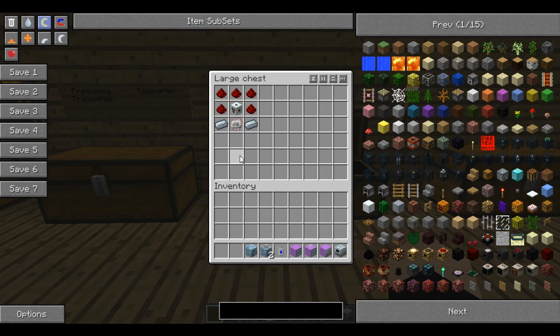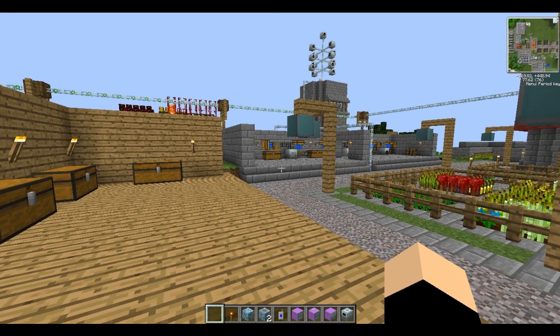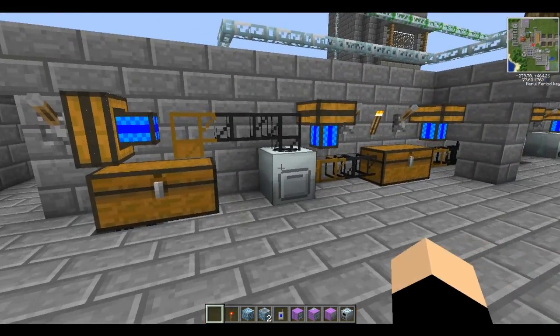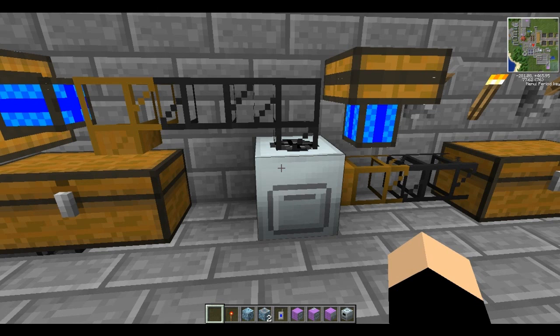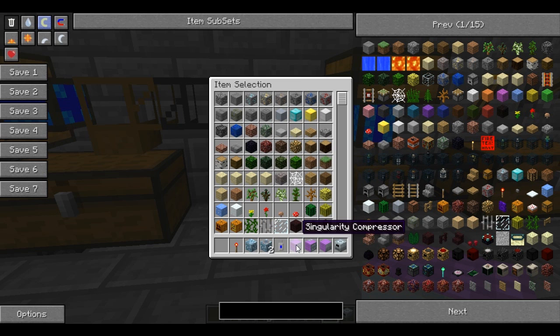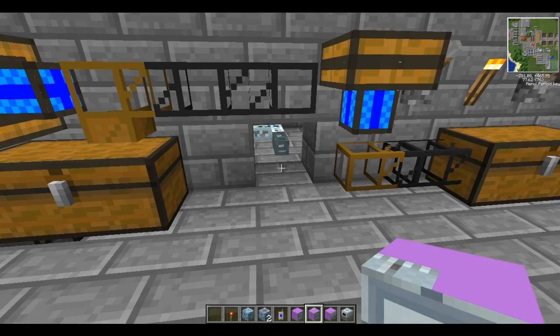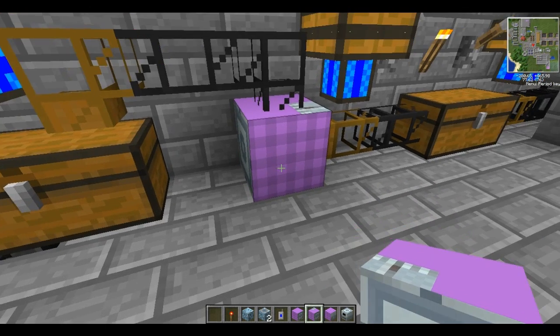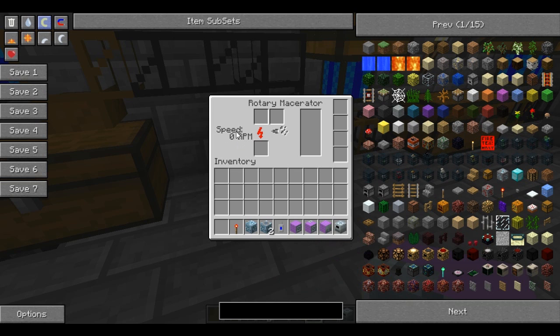These Tesla coils are really handy and I'll show you why in a second. First, I'm going to show you how to set up these machines. They're exactly the same as their counterparts, so this macerator can be swapped out and replaced with the rotary macerator. I can't tell which one is which because of the broken textures, but it's this one here.